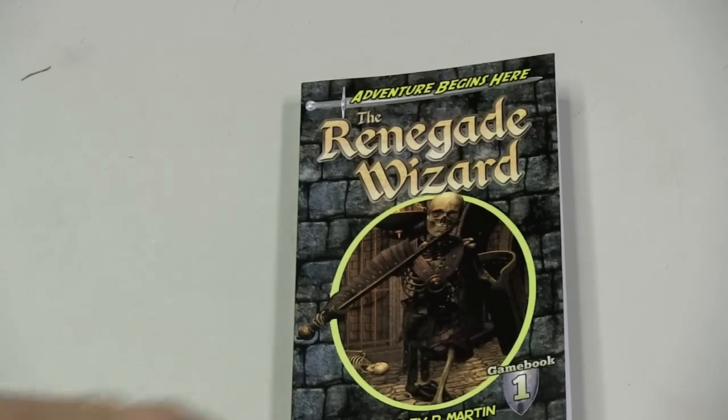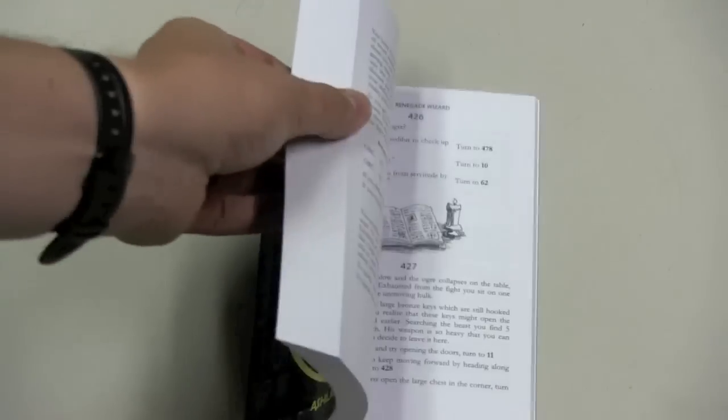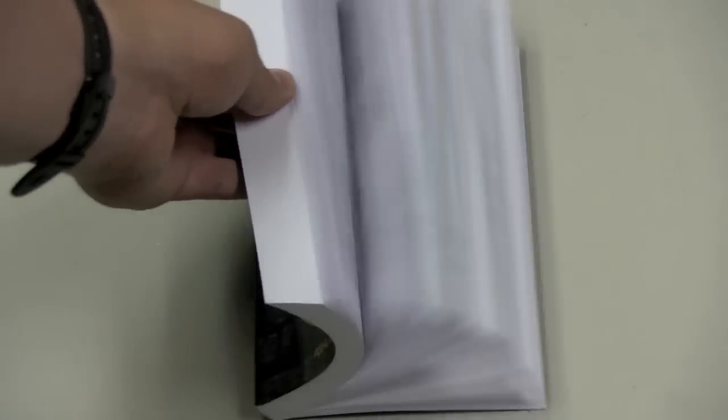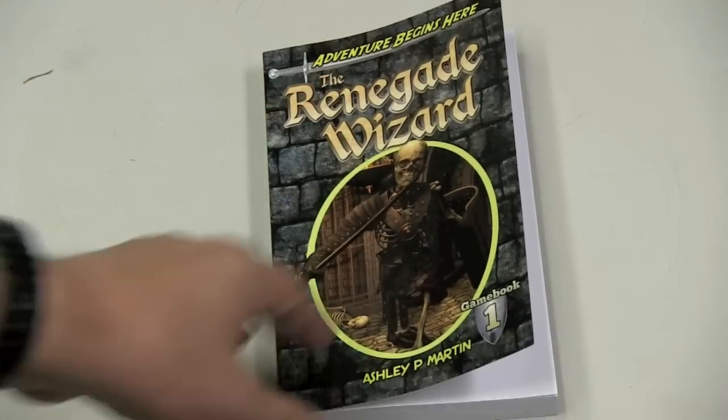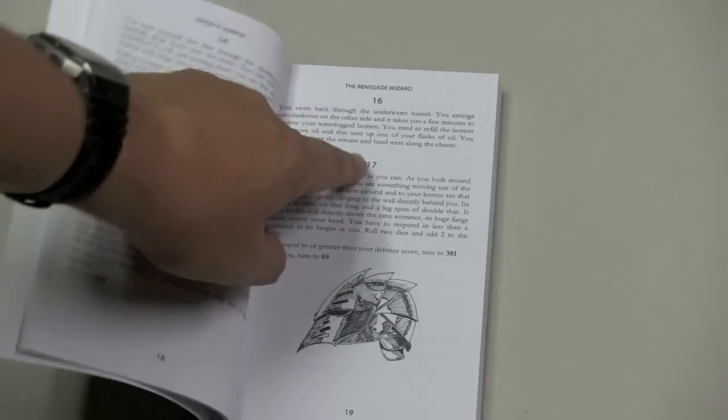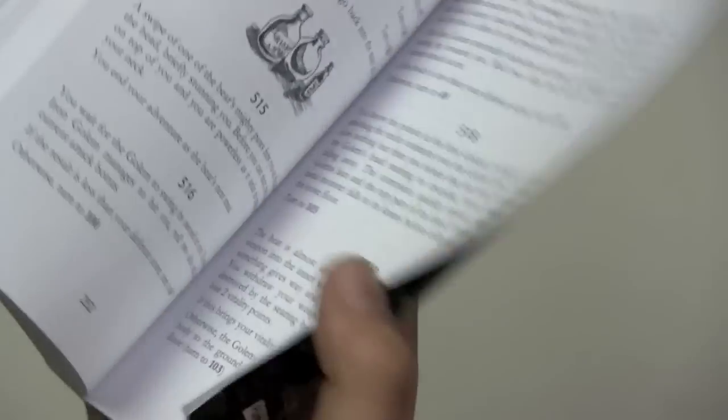We're going to take a closer look at this, but I'm not going to get into too much detail in this review, mostly because I don't want to spoil the book for you, but enough so that you can understand how to play. So here we have the Renegade Wizard book, and you can see that it's not a huge book. It has 257 pages. When you go through a page, it will tell you to turn to a number — you're actually going to numbers of paragraphs. So there's quite a few paragraphs in this game; you can see they go up into the 500s.